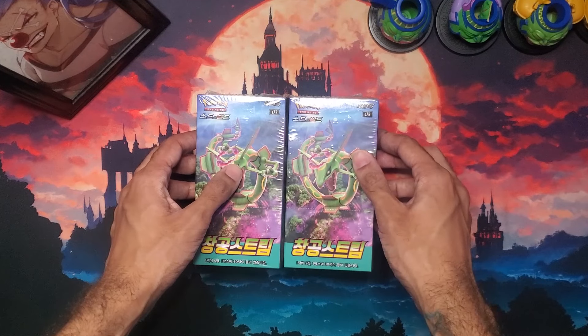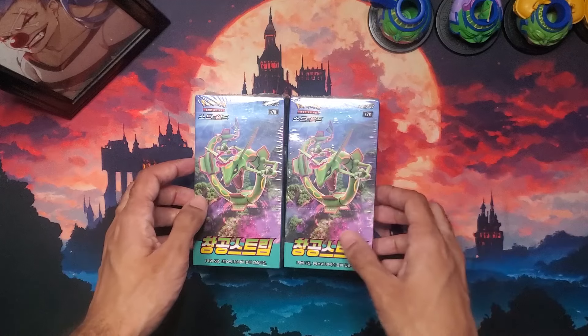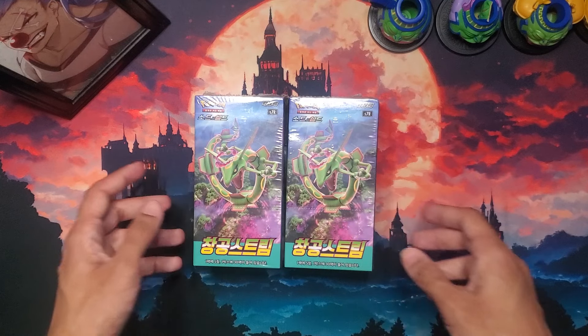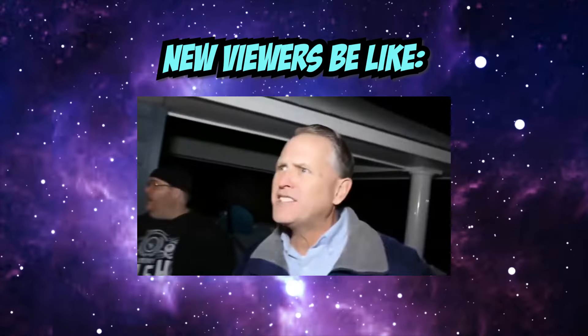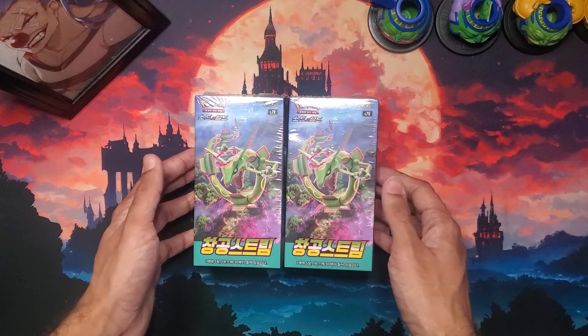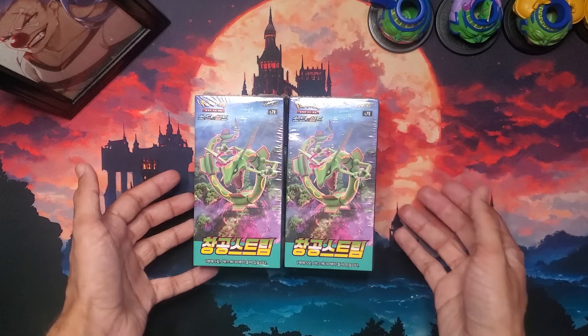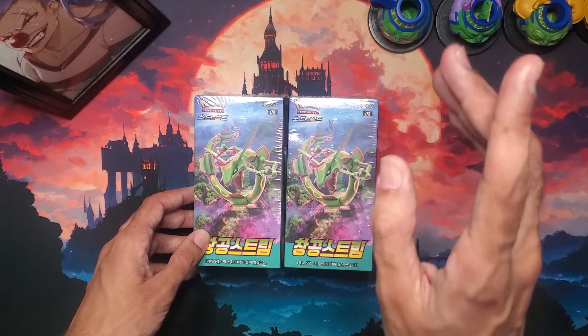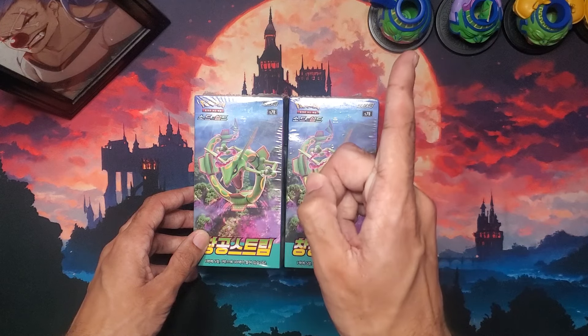We're about to crack open these boxes, but before we do that, if you've been here a while you may know that I love to set the bounty. For those who don't know, what I like to do is select a card or a couple of cards in the set and hunt them down — as if they're a pirate in One Piece with a bounty on their head. So allow me a moment to set the bounty.